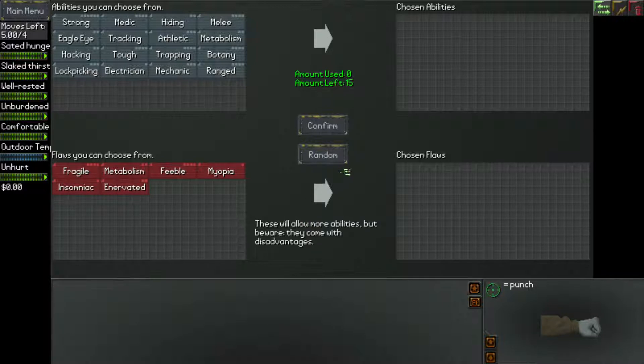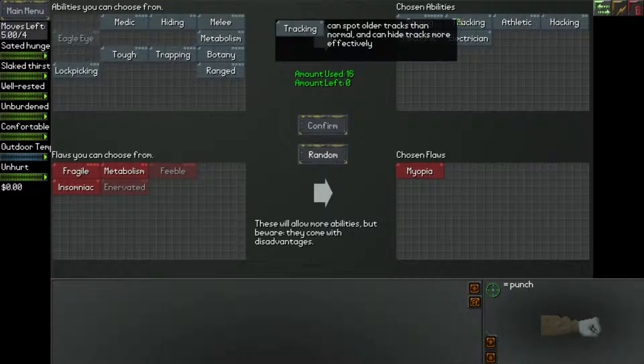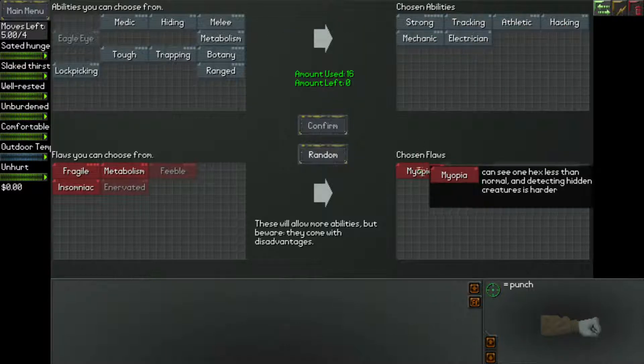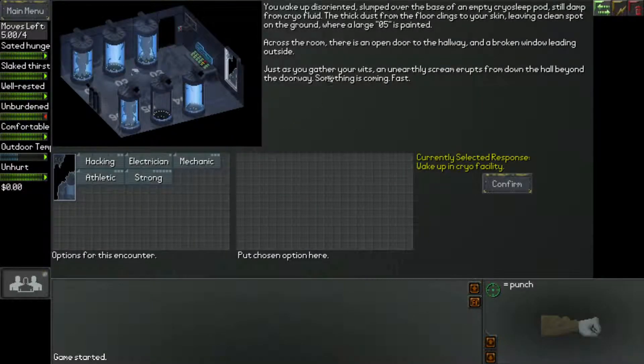What do we want to do? Okay, we're myopic, but we're strong. We've got tracking, athletic, hacking, and mechanic. One point left — electrician might as well. So we have tracking, athletic, hacking, mechanic, electrician, and strong. Well, we can't see very far. So here we are, coming out of this again.